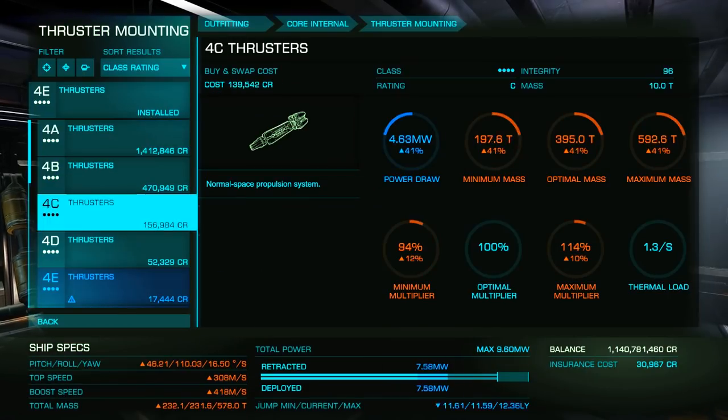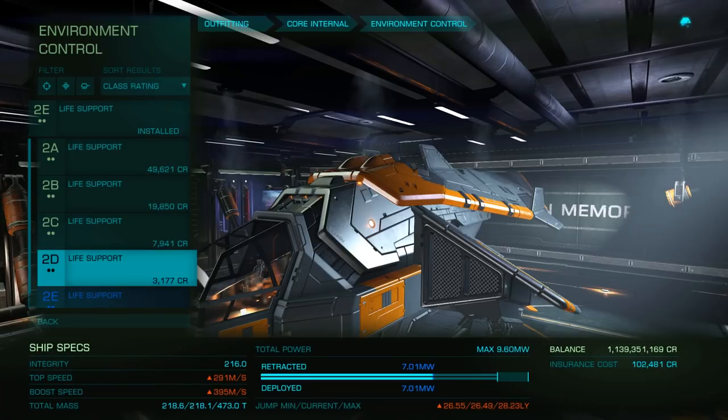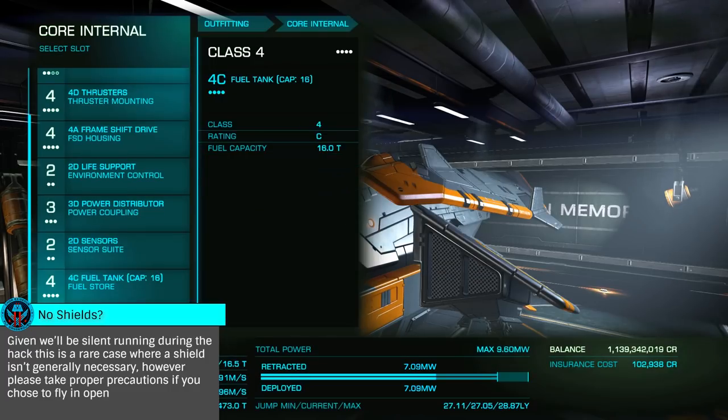I'll be outfitting for jump range, with the critical components being a heat sink or two, a fuel scoop as necessary, a recon limpet controller, and finally cargo racks for our limpets.